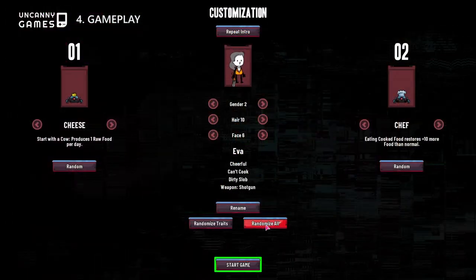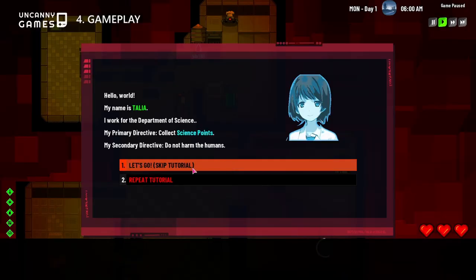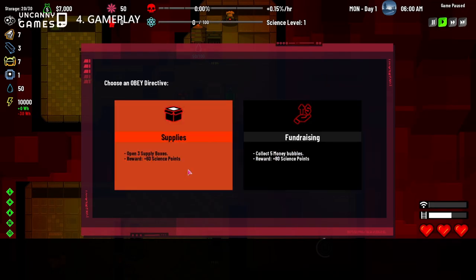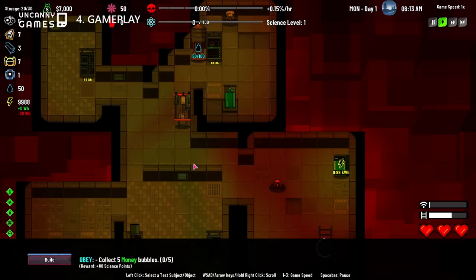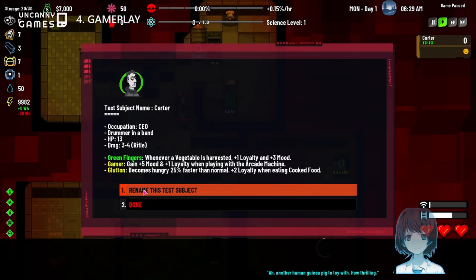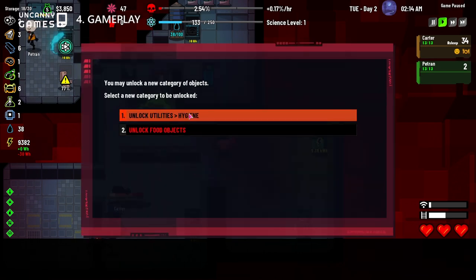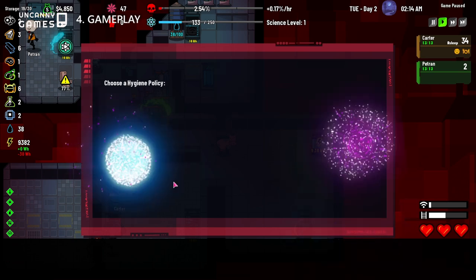There are 4 different gameplay loops in Rogue AI Simulator. The first and most important aspect is the base building and resource management, where you manage the ever-growing number of human test subjects in your labs. Unlock new technologies and structures from research and science, and pick between various bonuses and upgrades as your science level increases.